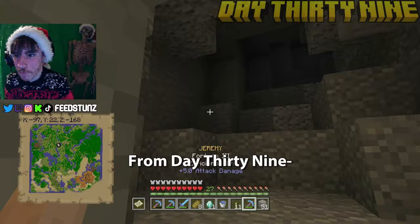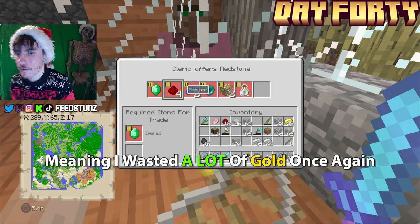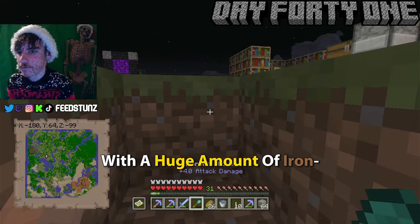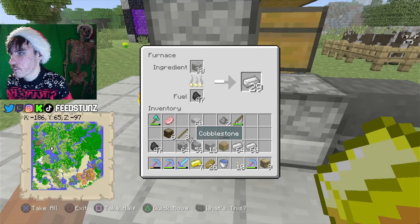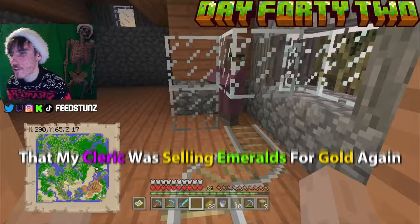My fourth stream continued from day thirty-nine. I went mining until day forty, found some wheat for food, then wandered to the acacia village to do some trading — and like an idiot I read chat while trading and wasted a lot of gold again. After such a disaster I got some sleep. Day forty-one started with some building and mining for iron needed for the castle base. I dug back up with a huge amount of iron and went to sleep, waking up on day forty-two to smelt it all.